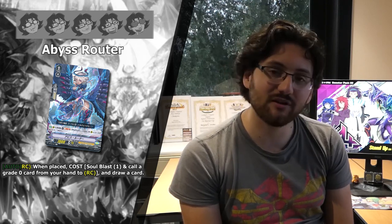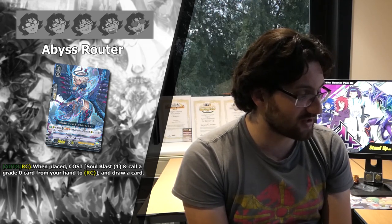Next up we've got Abyss Router. I'm not really fond of this card because you're spending soul to call something from your hand, and it needs to be Grade 0, so you're wasting a trigger from your hand and a Soul Blast just to draw a card. As a Force clan you want to save your triggers for their guard potential, and it's also a 7k body. It basically has everything I don't like on a card, especially in Shadow Paladin. One star.